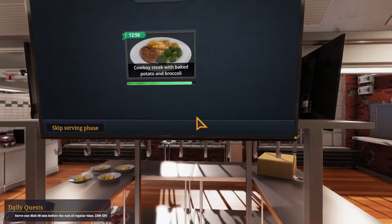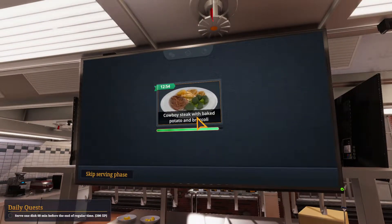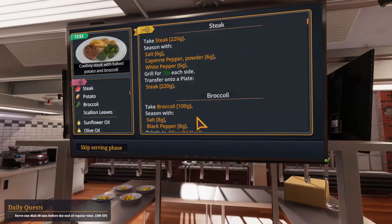Greetings, SoulsWint here and welcome to Let's Play Cooking Simulator ad hoc series, where we try to get 5 stars for these newly added dishes — the BBQ dishes — although there's no such Steam achievements for these dishes. Version 5.2.1, Korea mode with custom menu to help us get these dishes ordered. In this episode: cowboy steak with baked potato and broccoli.